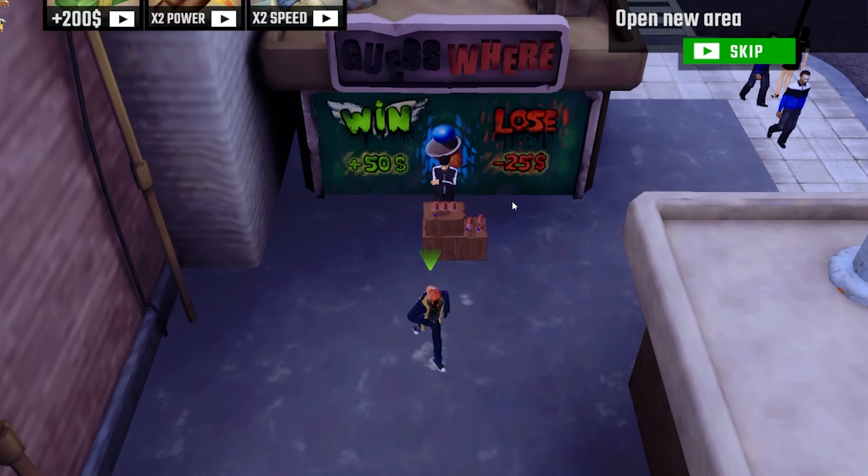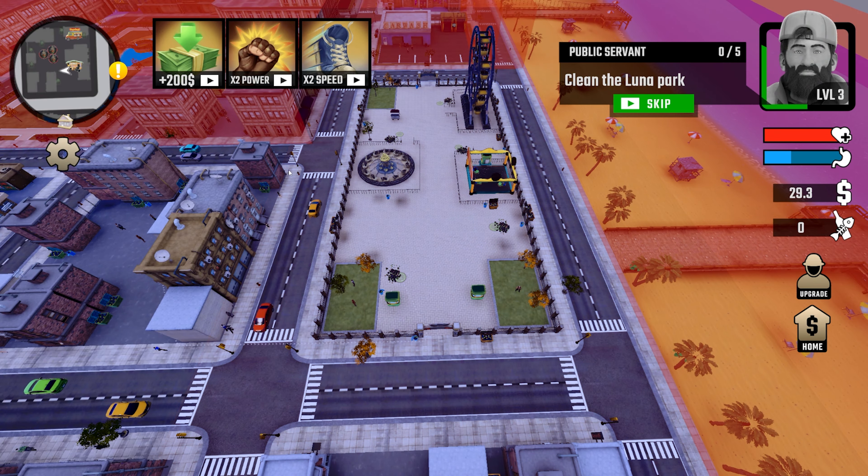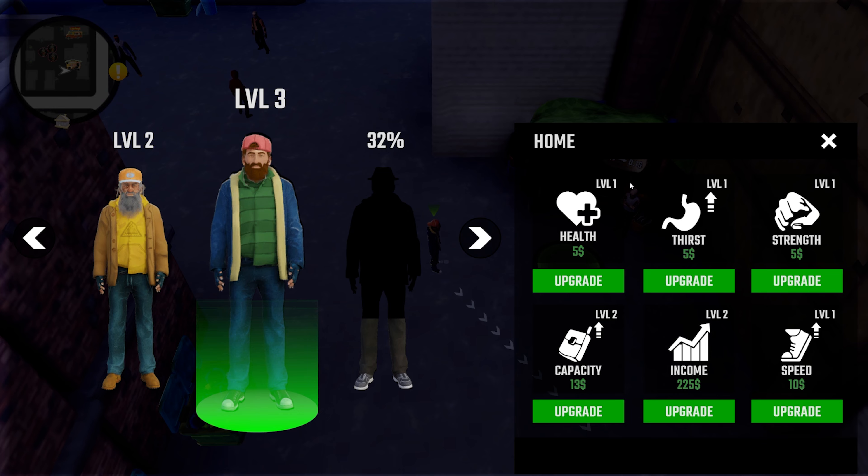So I'm just gonna collect a bunch of trash — I have 157 trash. Let's go ahead and sell all that, which got us up to 179 dollars. Let's go ahead and actually expand now and spend the rest of our money on upgrades. We just unlocked what looks like a theme park or something. Let's see what we can upgrade first — health, thirst, and strength. Let's upgrade our speed as well.